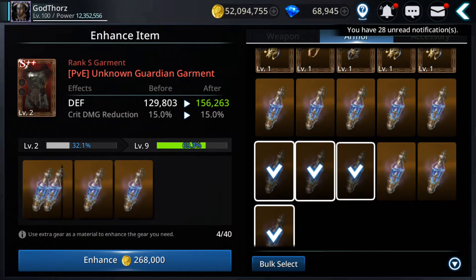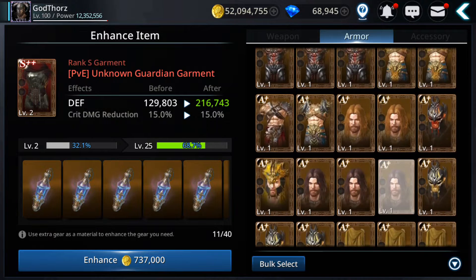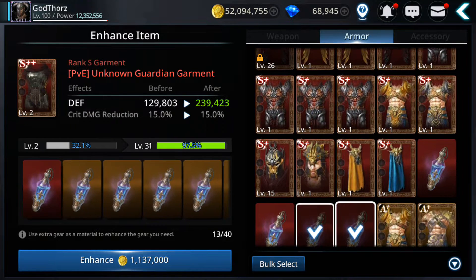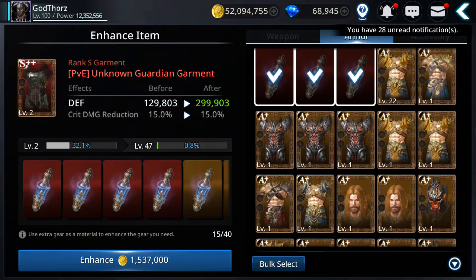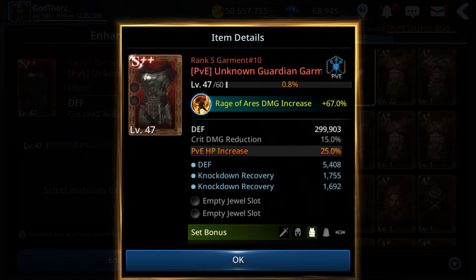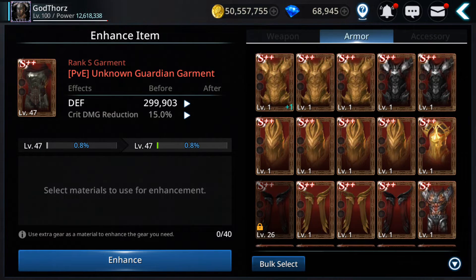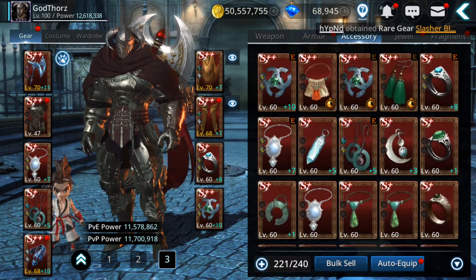Let's see how much power we gain. Good — level 25, then 46, 47... wow. Already 12 million 600 power — that's a lot, and still a long way to go.